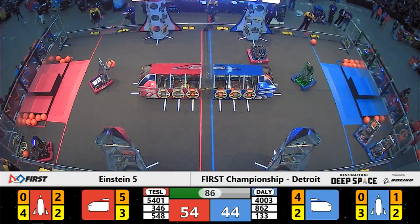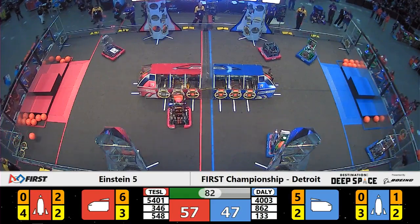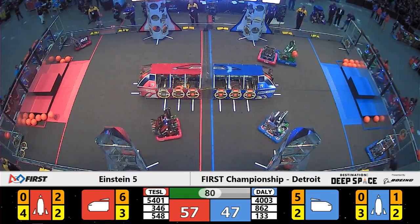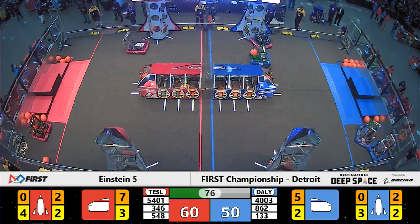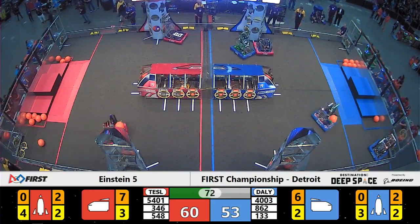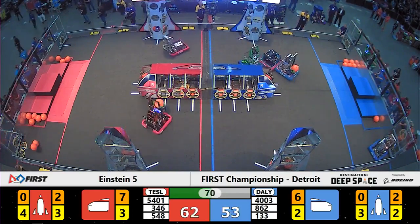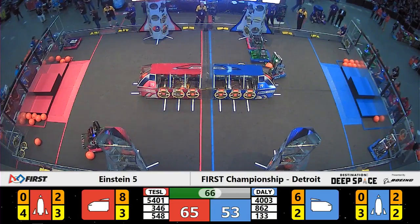133 tries to find a scoring location on the edge of the cargo ship. They do so successfully and deliver. Their alliance partners on the near side of the field is team number 862, pulling a little bit of double duty here. It looks like team number 4003 is static in their loading station — not sure what's going on with that robot. We'll see if they come back to life before the end of the match.